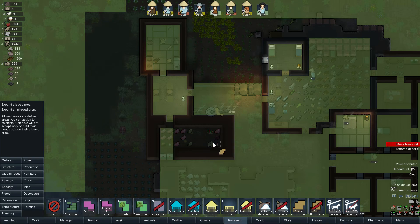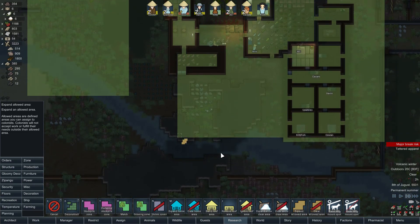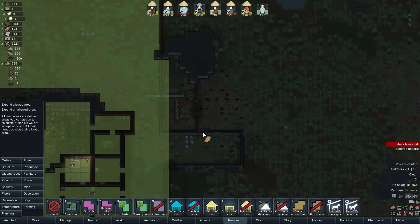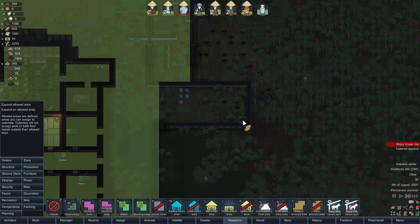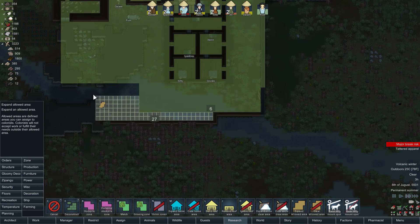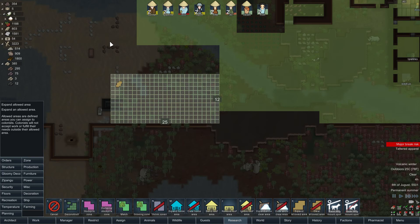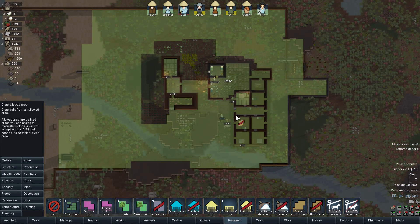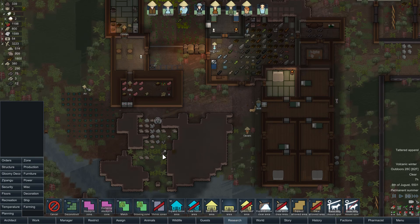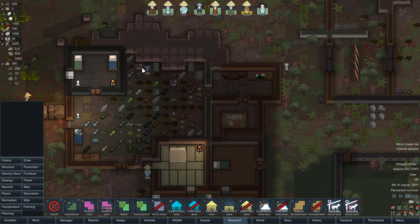Let's expand the allowed area — housekeeper cats. Let's allow them in here so they can keep the room cleared, clean, and haul stuff in. Let's expand out for now. The whole colony should be accessible to them if possible — but not the growing zones, clear that off. Don't want them eating crops. That should give them lots of space to run around. Ali is disposing of some of the bodies, and Fish is mining.